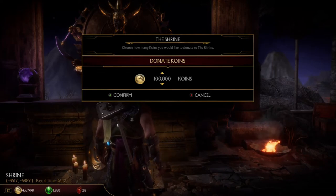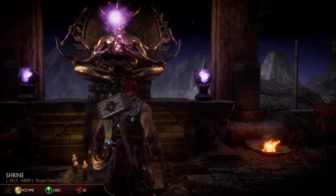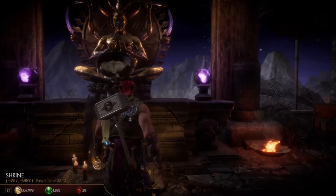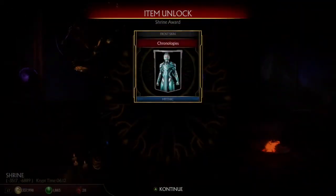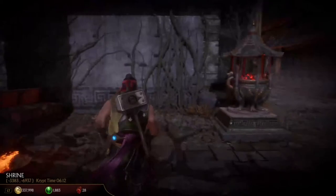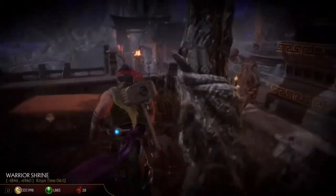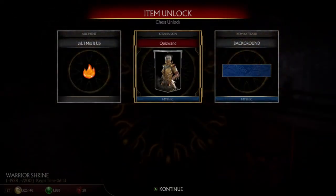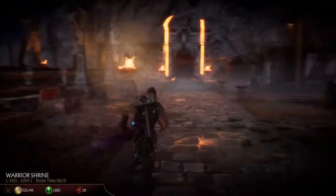Next up is the shrine. With the shrine you can put anywhere from 1,000 to 100,000 coins. At 1,000 you get a little stuff — consumables and maybe an augment every once in a while — but if you go up to 100,000, you can get a bunch of different things: skins, cosmetic items. I got a Frost skin. That's also where you can get Chronica's Amulet, but I wouldn't recommend getting it from there.